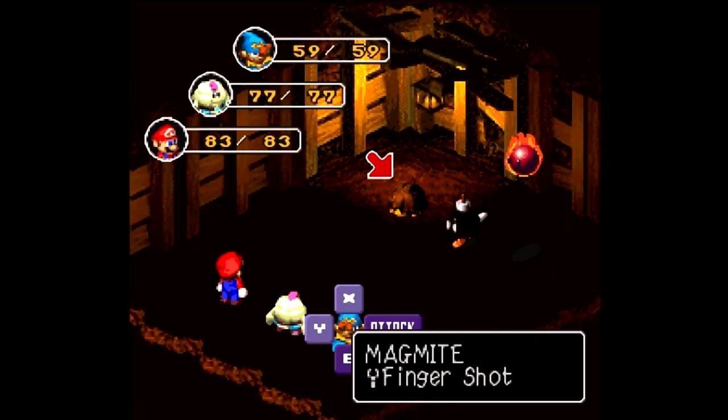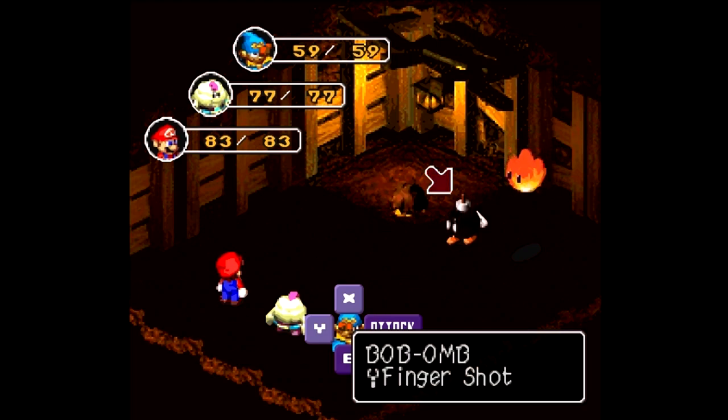We do have some new enemies in here. Magmite has some pretty tough defense against physical attacks. Normally he's immune to jump, but I got the jump shoes equipped. Ba-Bomb is weak to jump, but if you don't kill it quickly enough, he'll suicide on you. And Sparky, we met in the previous area.